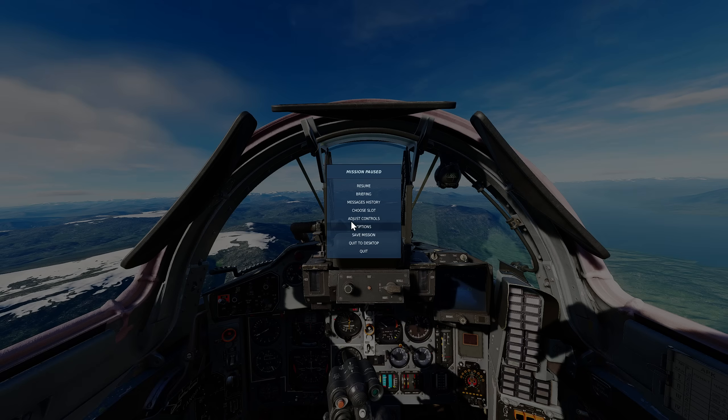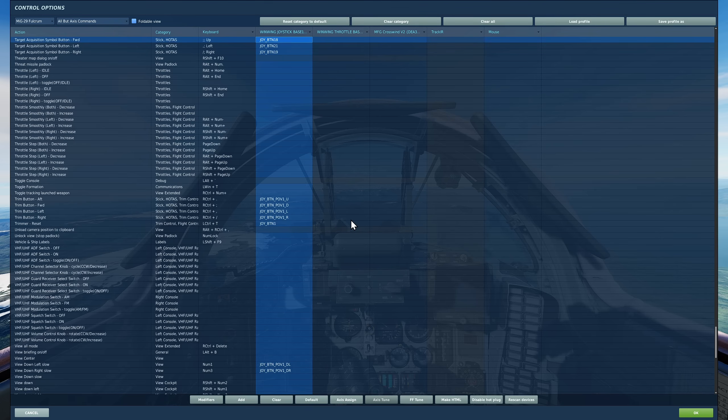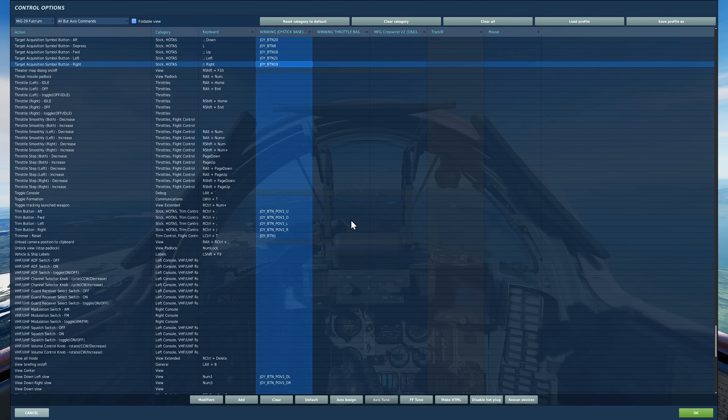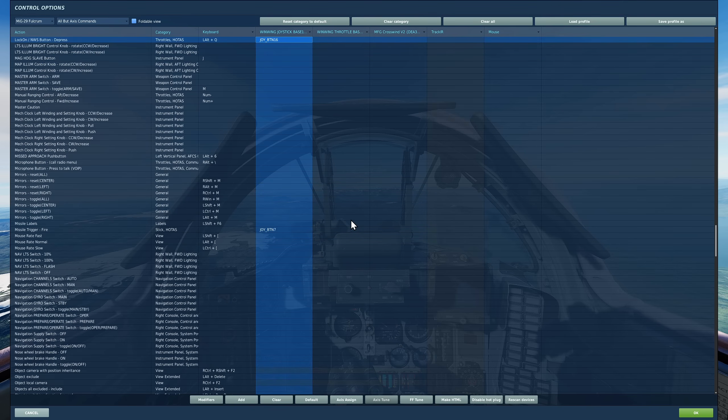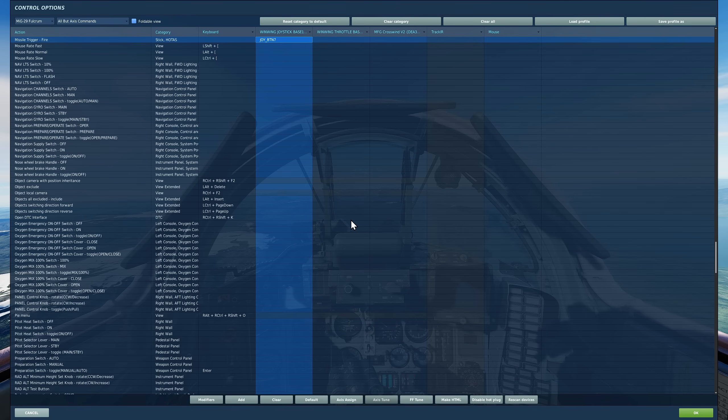First, the controls we're going to be using today. First will be the target acquisition symbol button, otherwise known as a TDC on NATO jets — forward, back, left and right to lock a target. We're going to be using lock on as a press and hold. To reject or lose a target track: break lock. To fire a missile: press and hold missile trigger.